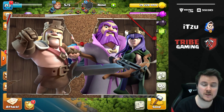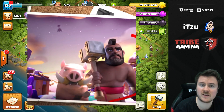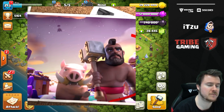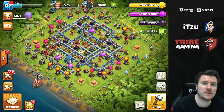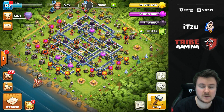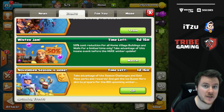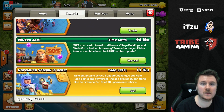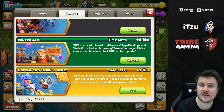We might also get a new siege machine — it was highlighted in one of those teaser images in the background sky, though it's hard to tell exactly what it is. Regarding the update date: in-game there's an event called Winter Jam which finishes Monday the 9th, right after the Town Hall 12 Cup and Clan War League end. This suggests the update might land on Monday or Tuesday the 9th or 10th of December.